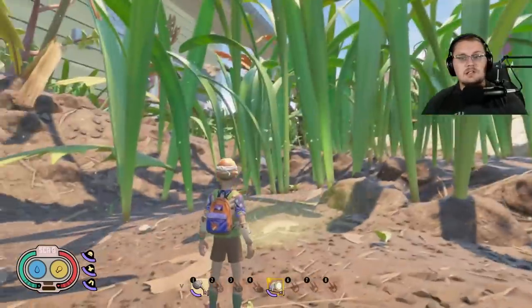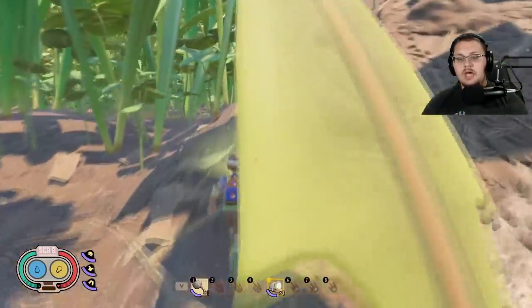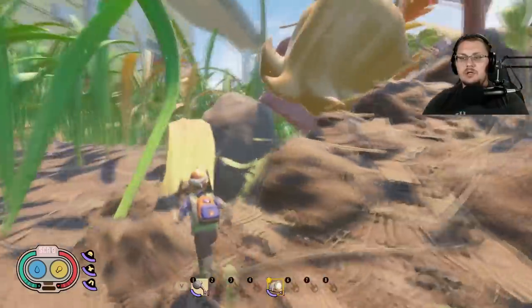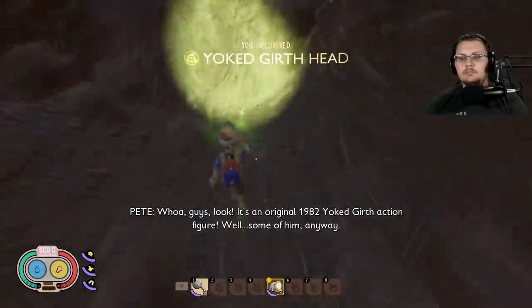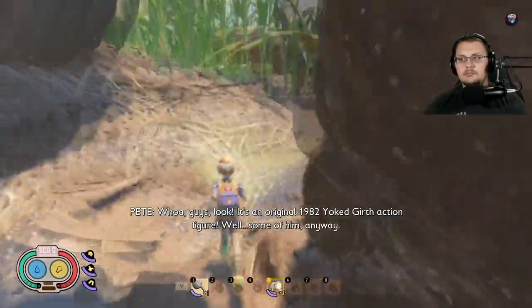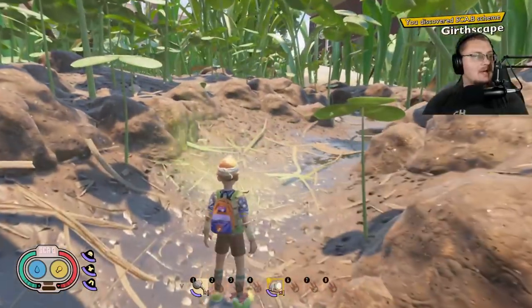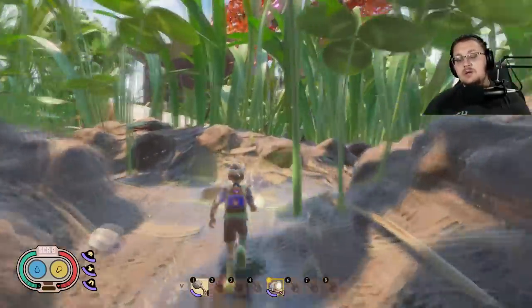The next one is the Girth Scape scabby. It's right over here underneath the giant Yoked Girth Head action figure — you'll know it because it's a giant yoked head. Run back underneath it and there it is: the Girth Scape scabby.